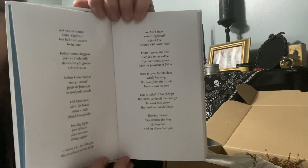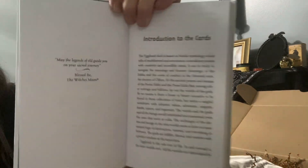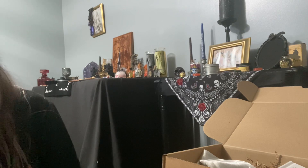Oh — did I miss something? I think I did. I know it says something else. Maybe I missed something. Oh, I did — and it goes into this, and then in here it says 'May the legends of the old guide your sacred journey. Blessed be the Witch's Moon.' The ash tree of life — in and around it the nine worlds rest. All the worlds are interrelated by the branches and roots of the great tree.